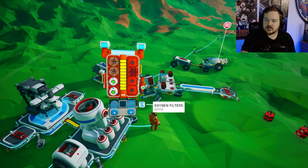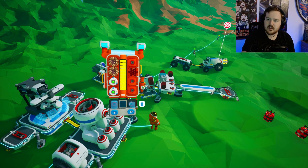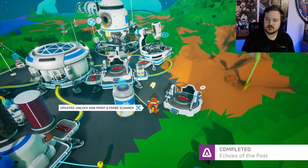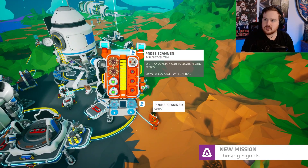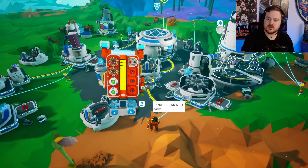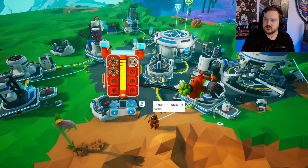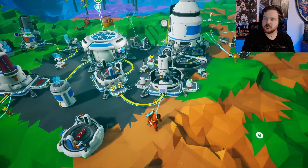I have an extra steel somewhere - yes, right there. There we go, probe scanner! I don't know what that does. Oh, that was one of my missions I didn't see - chasing signals, new mission. I want to put the soil in here. I thought I'd looked to see if it was a mission and couldn't find it.